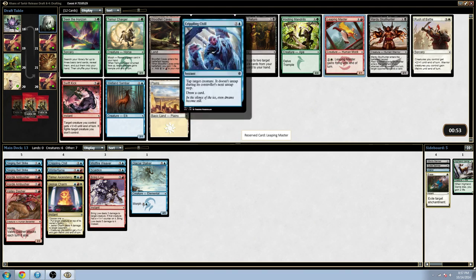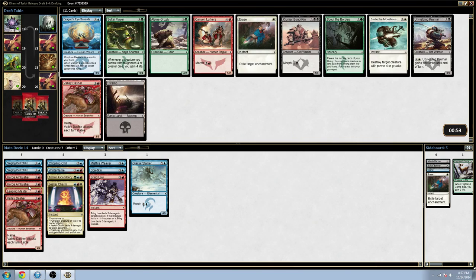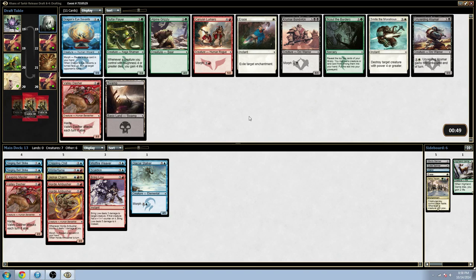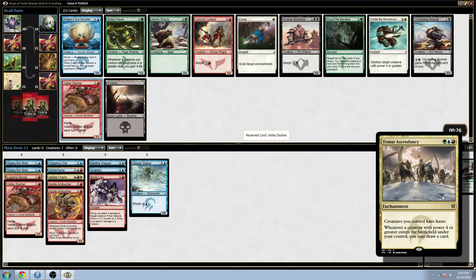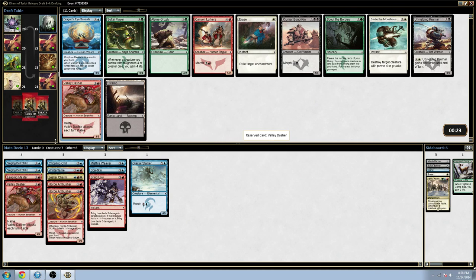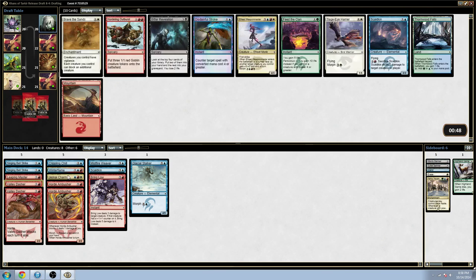Leaping Master's decent, Creeping Chill's pretty good, Sandbar's okay. But I think I'm definitely just going to take the 2-mana guy. Horde Ambushers are more of a 3-drop anyway. Canyon Lurkers isn't the worst, but Valley Dasher's better — this can kind of surprise people and get in 5 damage. But I definitely want to just be super aggressive, and Valley Dasher does that better. Though not if I'm playing Temur Ascendancy. But I still think I'm going to lean towards Jeskai.